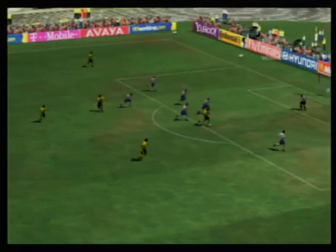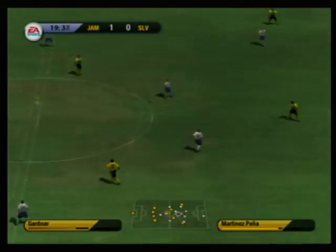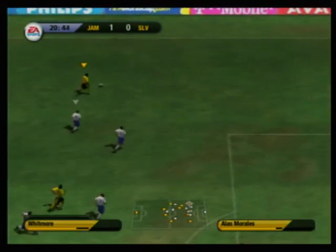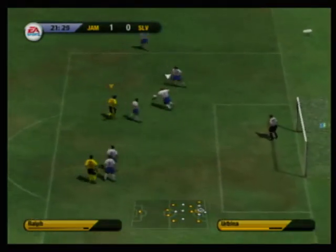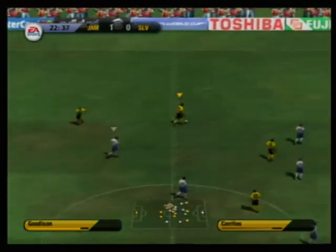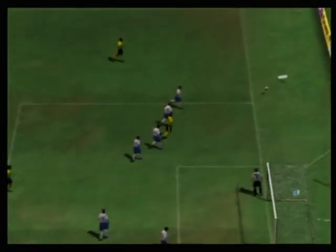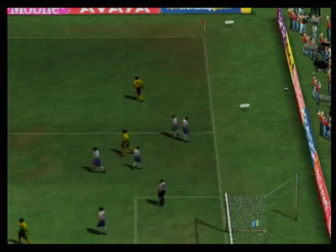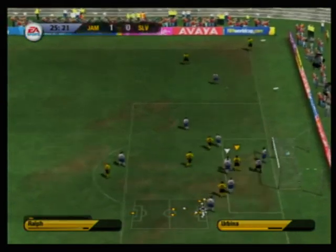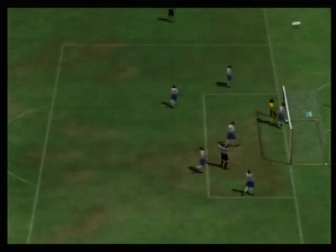I wonder if the goalie would have saved that, Clive, if it would have just been on target. Gardner. Langley. Passed on there. Delivered into the box. The cross was just a bit too long. Langley. Block the shot. Headed out. He's taken the ball from the defender. It's an attempt on goal — what a goal!